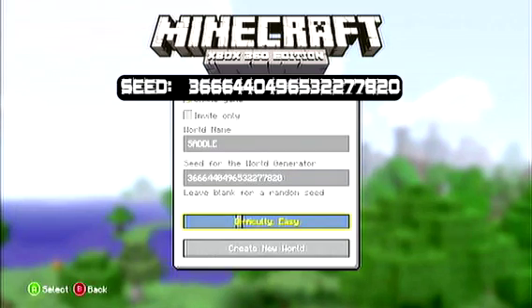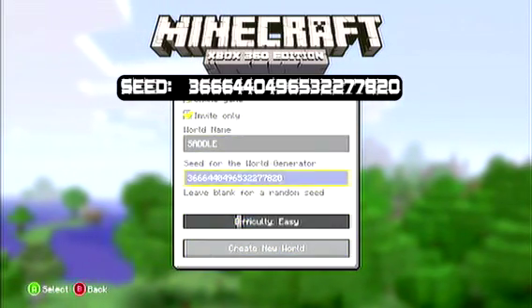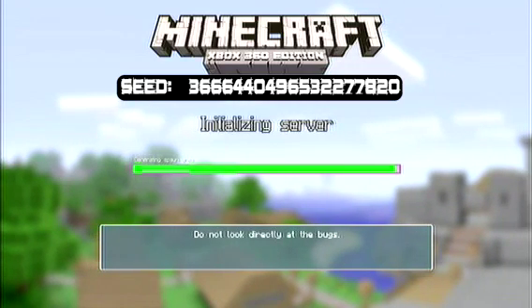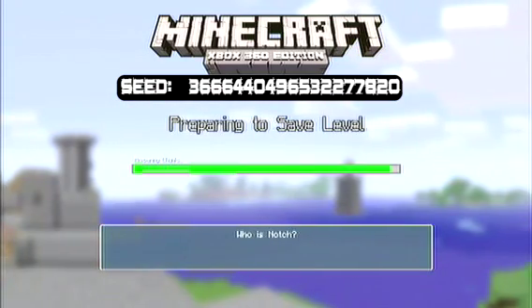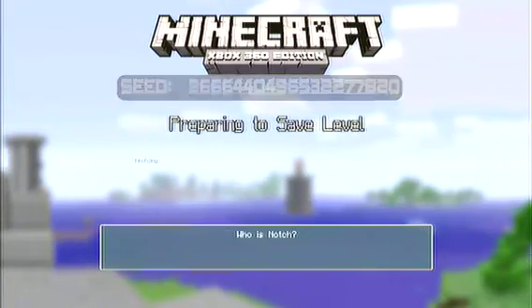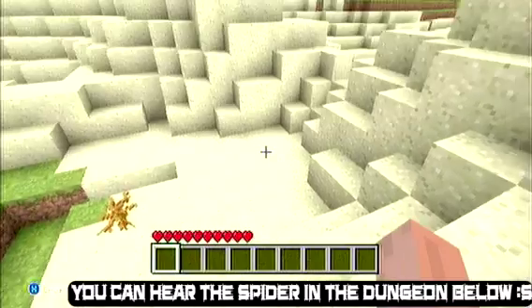What a mob spawner is — that's just where the creatures you see walking around actually spawn. Instead of that being invisible in the engine of the game, they've actually made it visible, so you can walk up to it and hit it or whatever. It doesn't actually do anything, but it's just where the monsters spawn.